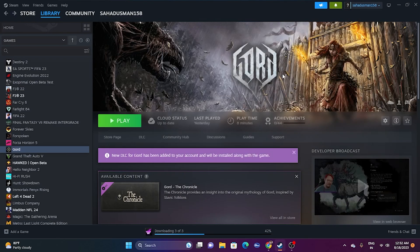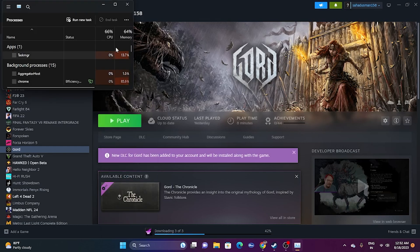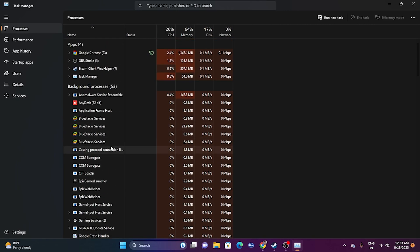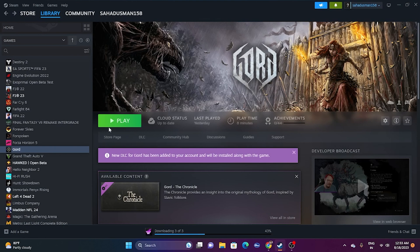Next, close all overlay applications. Open Task Manager by right-clicking the Start button. You'll see many programs running in the background, which can cause crashing. End the tasks for unwanted applications such as Discord, MSI Afterburner, RivaTuner, and similar tools. Once those are closed, try launching the game.